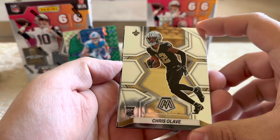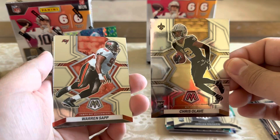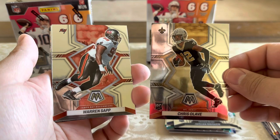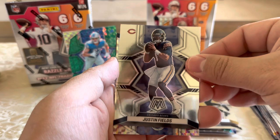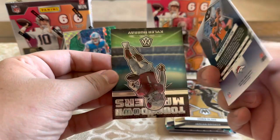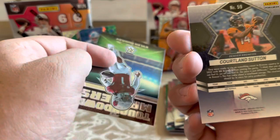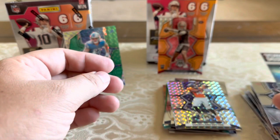Pack five — hey there we go: Chris Olave, wide receiver rookie for the New Orleans Saints. He had Andy Dalton throwing to him this year, but imagine Jameis Winston throwing to him next year, or who knows, maybe Tom Brady. He's got a bright future. Warren Sapp, Davis Mills, Justin Fields. A nice silver mosaic of Courtland Sutton for the Broncos — I'll take it, I like that. And a Kyler Murray Touchdown Masters — sweet. Even those are nice.